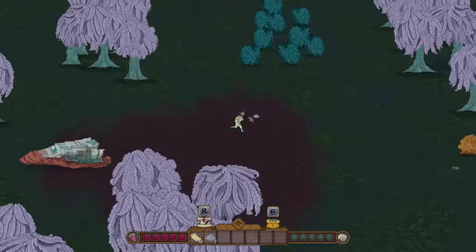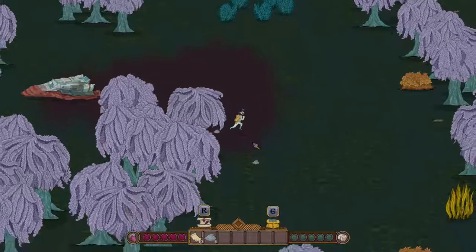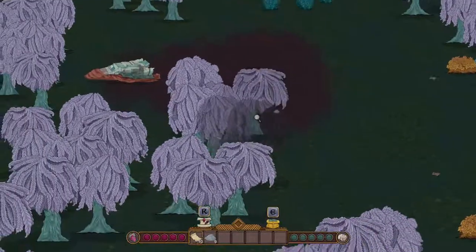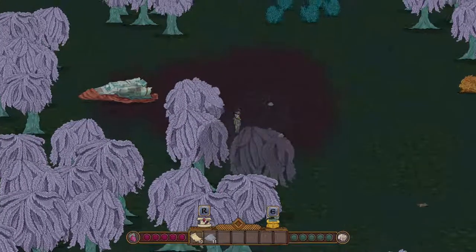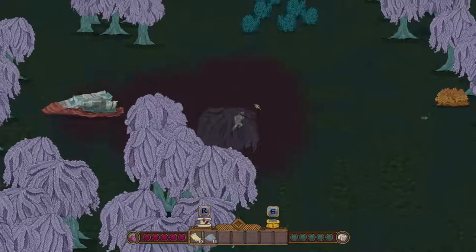The first thing you're going to want to do any time you crash-land on a planet is collect some rocks. That's right. Rocks will be used to craft just about everything. There are a ton of rocks here, actually — hidden behind these trees! One must keep a keen eye!